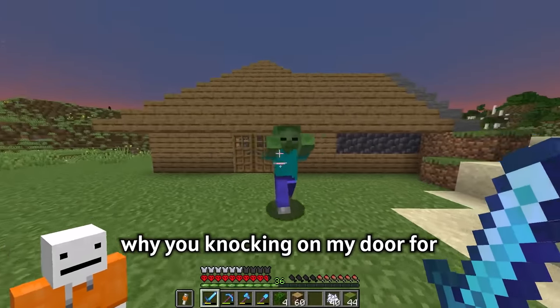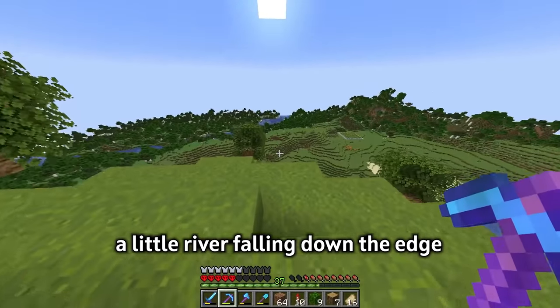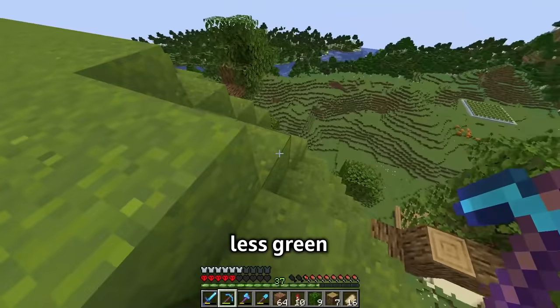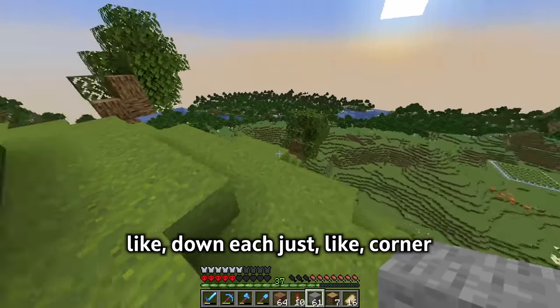Trees are now done. Next I want to go and make a little river falling down the edge just to make it look a bit less green. For that let's get some stone and make a thing where it goes down each corner.